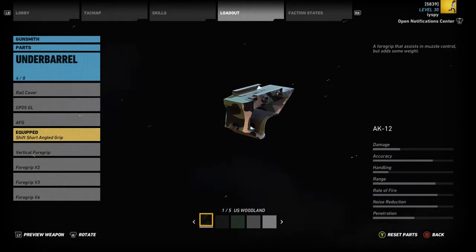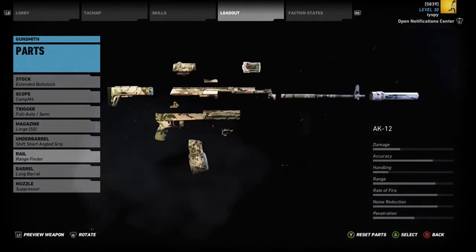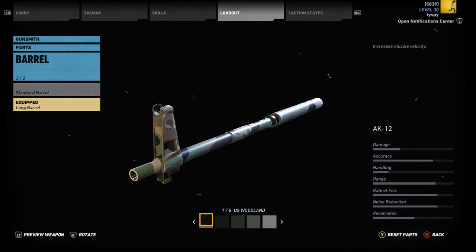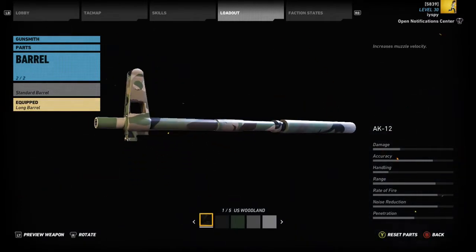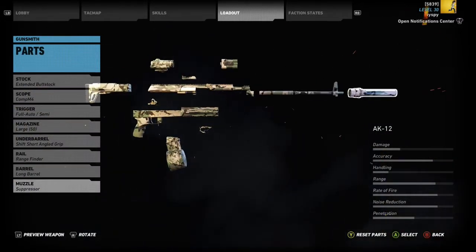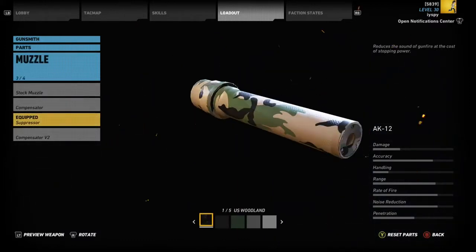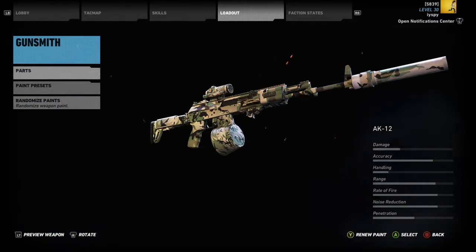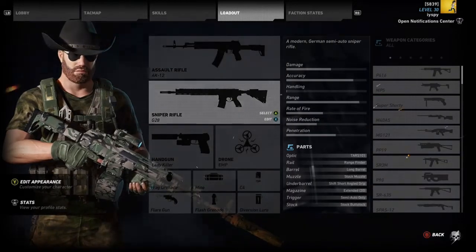Other than that, you want short-angle grips on everything you can put them on. You want heavy barrels or long barrels on everything you can. Range finders, all that sort of stuff. The sight I generally use is the Comp M4, which is a pretty good sight because it's variable.